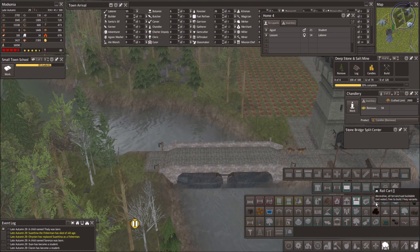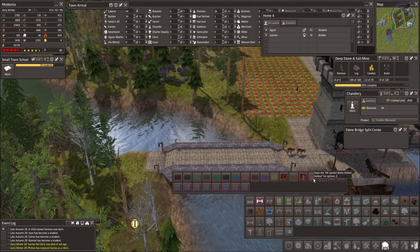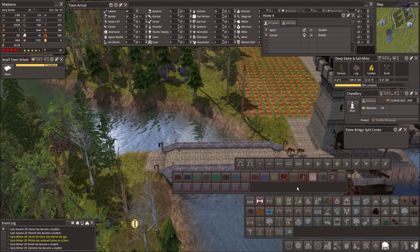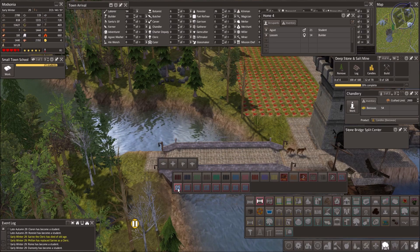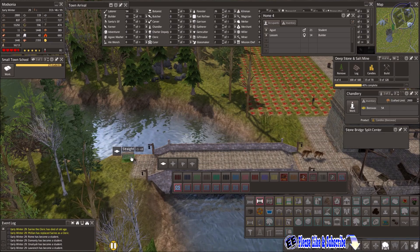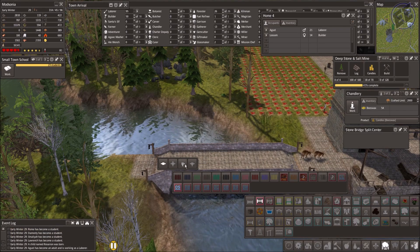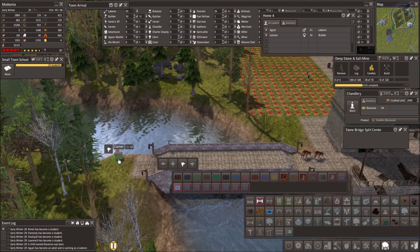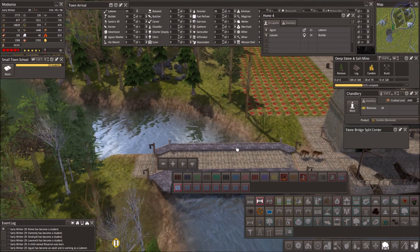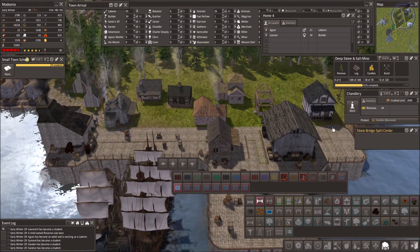I was trying to look for some stone walls that suited the bridge texture. Those are too tall. I went with old stone — it looked good, but there's no edge version of it, so it kind of sticks out in the middle of the path. I'm not exactly sure how that's going to look in the long run. After the video is done, I go in and change it because I found something I liked a little better.